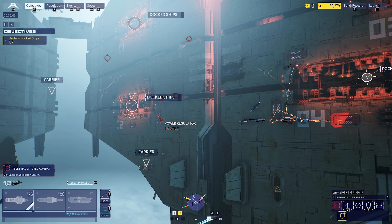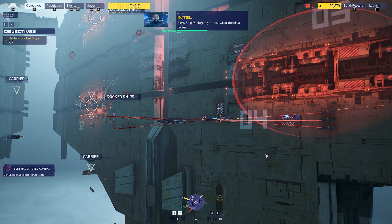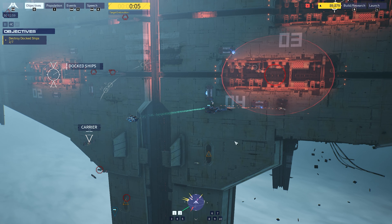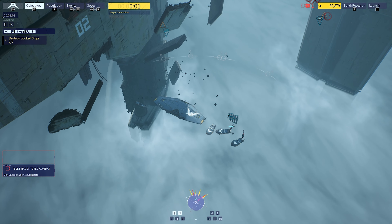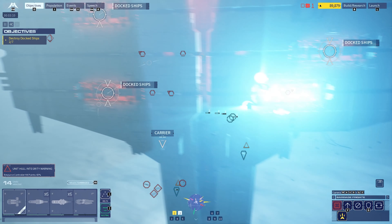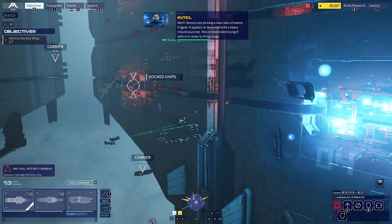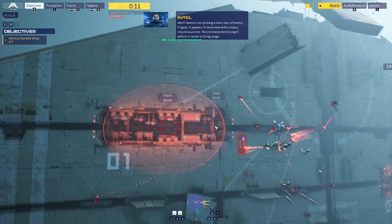Go for assault. Ship dock going critical - clear the blast radius. Resource controller hull integrity at 75%. There are five enemy ship docks remaining. Sensors are picking up a new class of enemy frigate - it appears to be armed with a heavy missile launcher. Recommend destroying it before it closes to firing range.